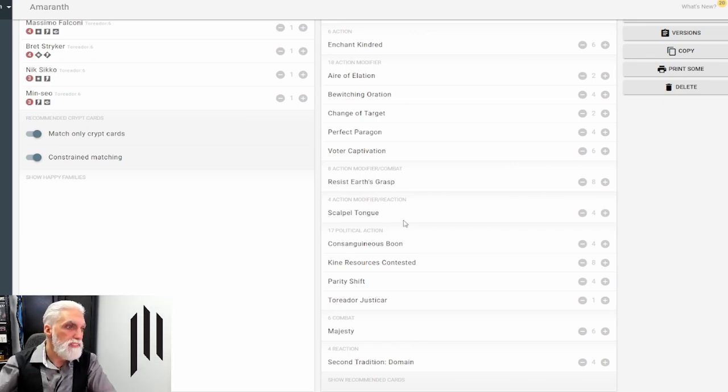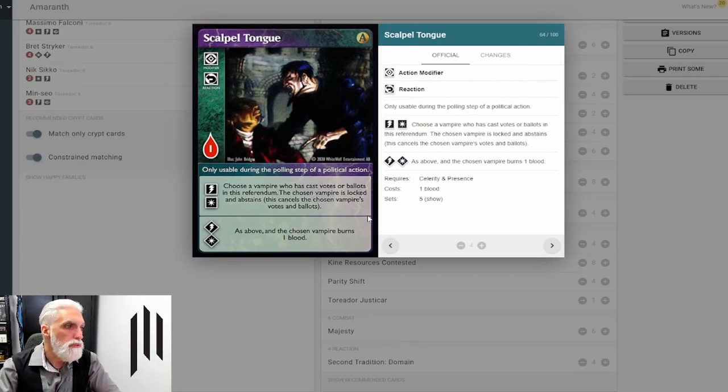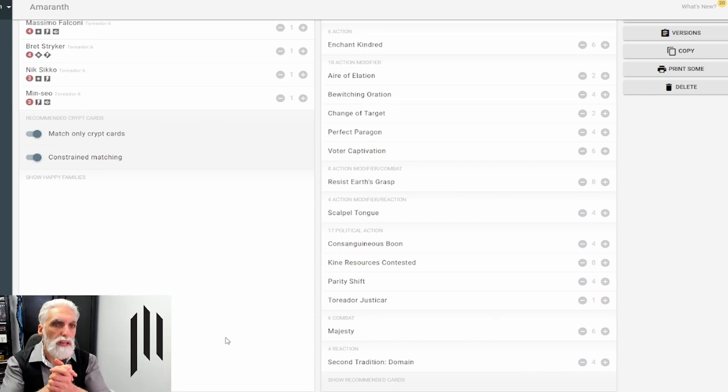Scalpel Tongue — choose a vampire who has cast votes or ballots in this referendum. The chosen vampire is locked and abstains, and at advanced the vampire also burns one blood. If you've got both abilities at advanced you're using it for the basic Presence and Celerity, and it increases your votes in order to play Voter Captivation. Very good.